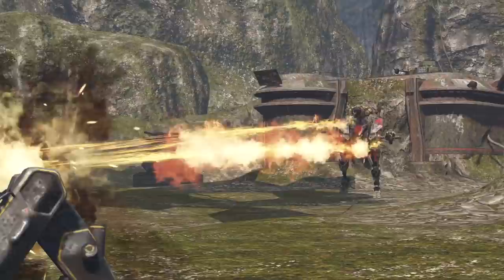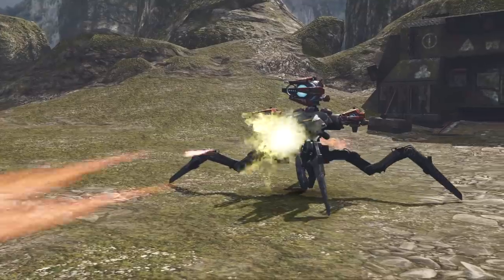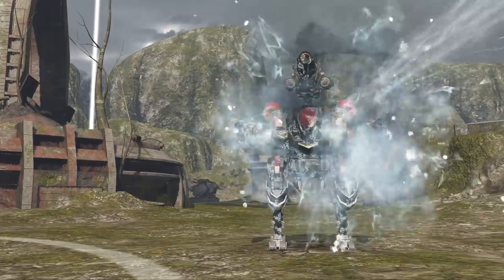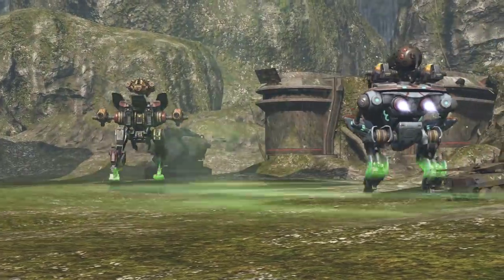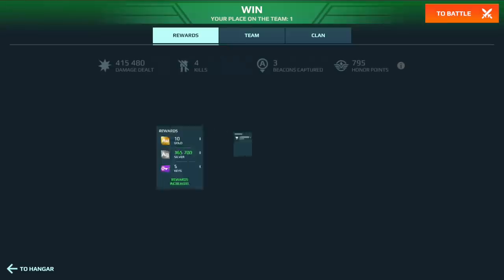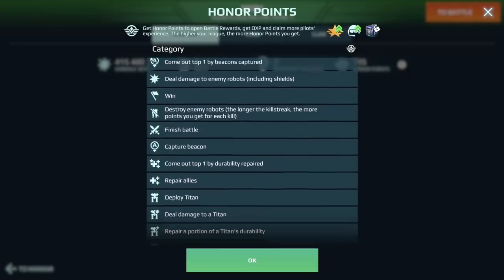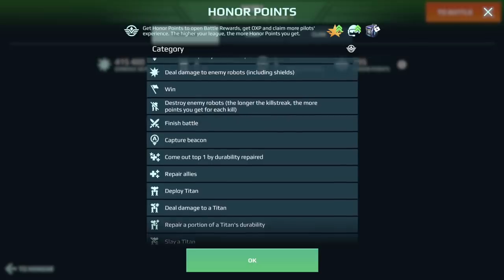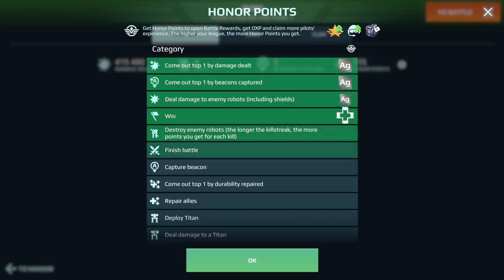Dealing damage in battle is not your only option. You can also immobilize your opponents, disrupt their weapon systems, and freeze their robots, making them vulnerable. There is also a whole new class of support robots that can repair allies. To complement these many new playstyles, we moved away from the old silver reward system based on damage only. Now we have a whole list of honor achievements. Earning any of these achievements in battle will reward you with silver when the battle ends.